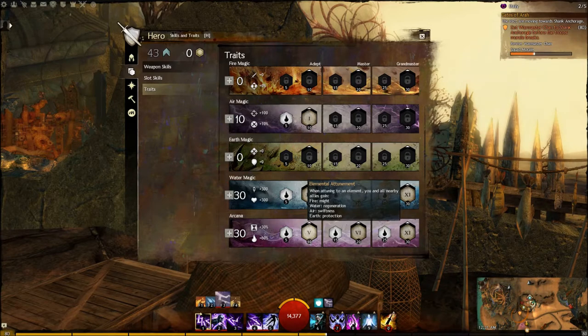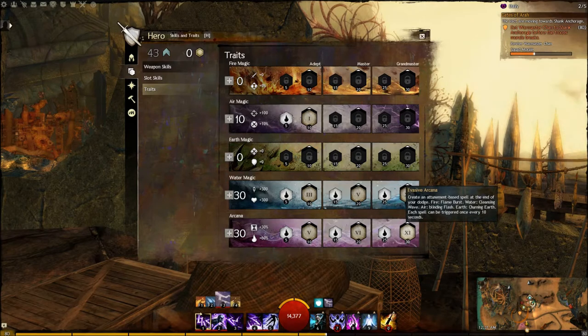In Arcana, I go with 5 — Elemental Attunement. It makes it so whenever you attune to an element, all nearby allies gain either Might for Fire, Regen for Water, Swiftness for Air, or Protection for Earth. I also use 6, Renewing Stamina — you gain vigor when you deliver a critical hit, once every 5 seconds. And I use Evasive Arcana, which creates an Attunement Base spell at the end of your dodge: Flame Burst for Fire, Cleansing Wave for Water, Blinding Flash for Air, Churning Earth for Earth — triggered once every 10 seconds. This goes really nicely with Water for getting some nice power heals out.